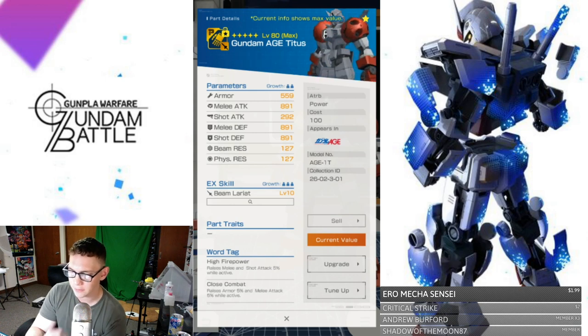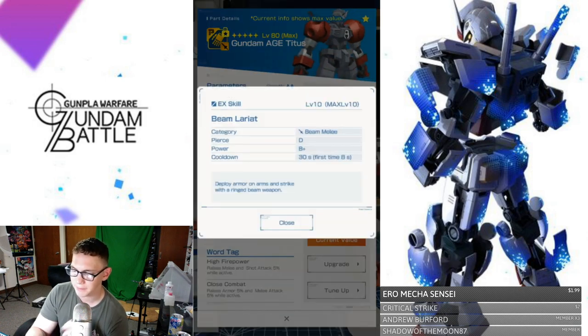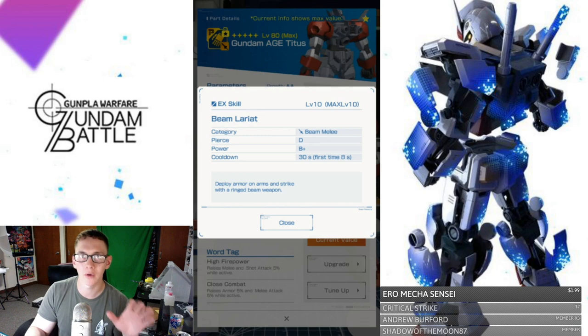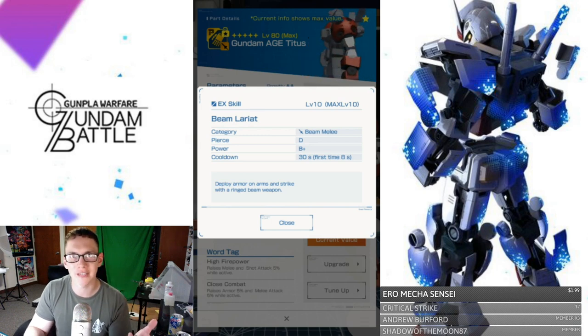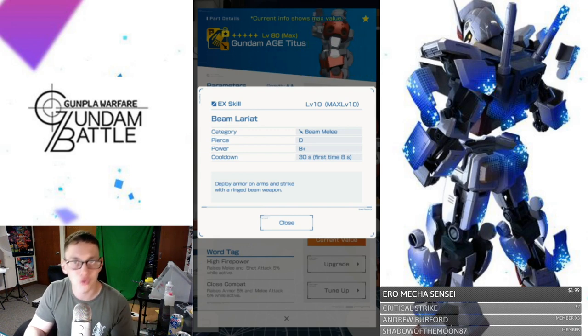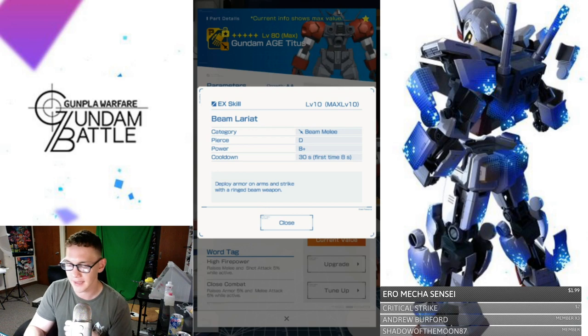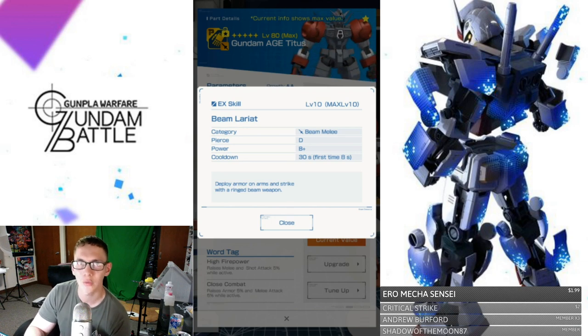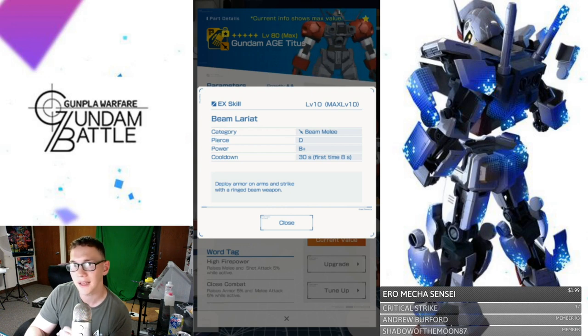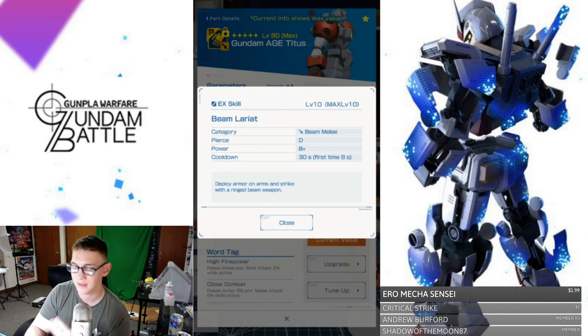Now let's take a look at the EX skill — Beam Lariat. So it's a beam melee, and that's actually a key thing to learn. There's a difference between beam or energy-type melee and physical melee. This is beam, and you've got something like a mace or an actual sword like the Barbados sword — that's going to be a physical melee attack, so there are two different stats there. Piercing is going to be a D rating — that's pretty bad, you want something more aligned with B or A. Power is going to be B+ — that's not too bad. I would have liked to see an A for the Titus, but B+ is not going to be too bad for a signature EX skill.